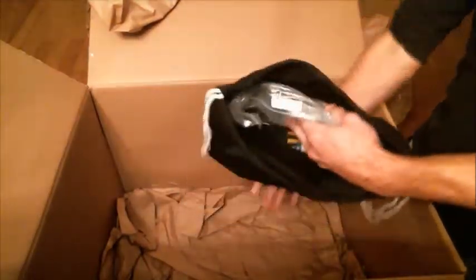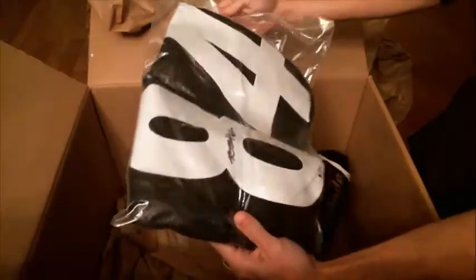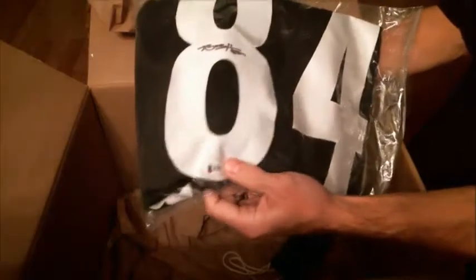We've got one more and then whatever's in that 16 by 20. Dude, this is a great box right here, especially if that Kobe's in there. Antonio Brown autographed football jersey — there's an auto, Beckett Certified, C of A's in there. Another pull for B.